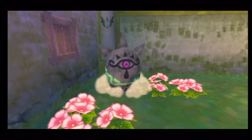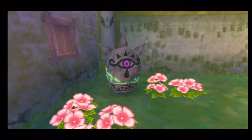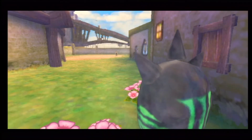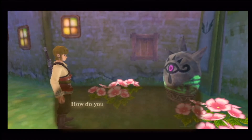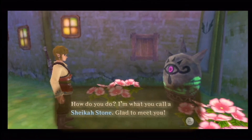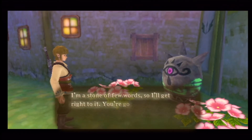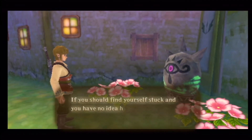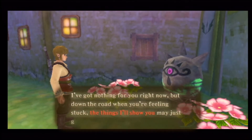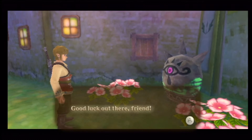We've got the Gossip Stones — or rather the Sheikah Stone — in this game too. If you check them, you can actually get hints from them. It will kind of tell you what to do if you're stuck on things.